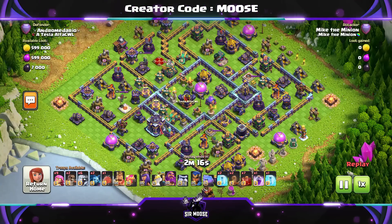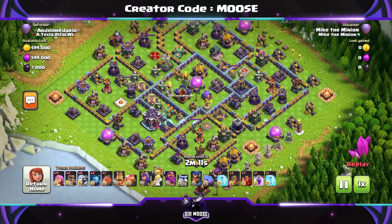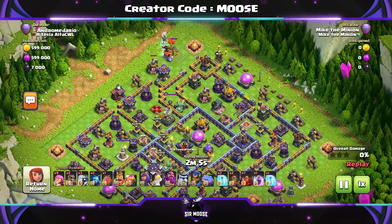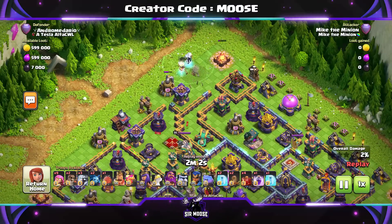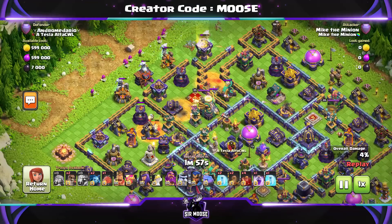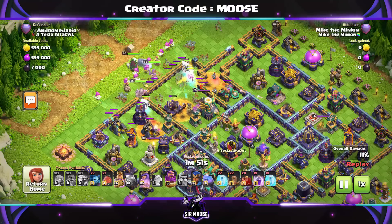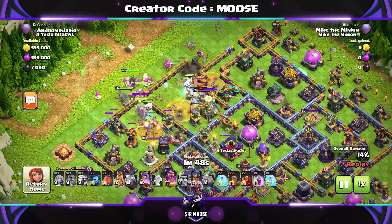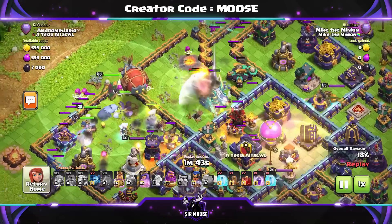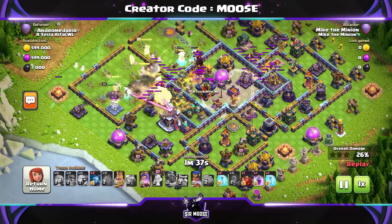On to our next replay — same strategy, but on this base we're going to be using the battle blimp. Funnel time first, but after deciding which side to attack from. Normally I'd say attack from the side where the eagle artillery is, because if you leave it, it'll just keep attacking your troops throughout the battle and do loads of damage. Put a skeleton spell on the left and right, do a bit of funneling, then send in the main army in the center. Grand Warden on ground mode.